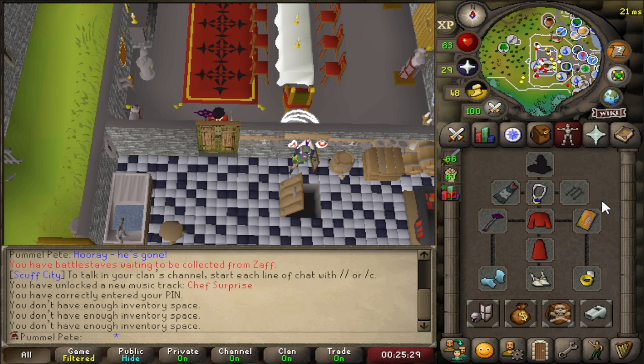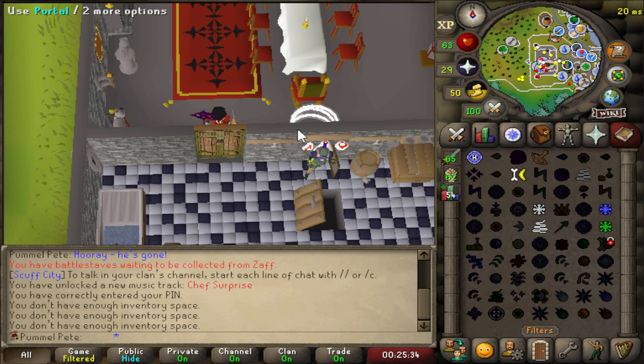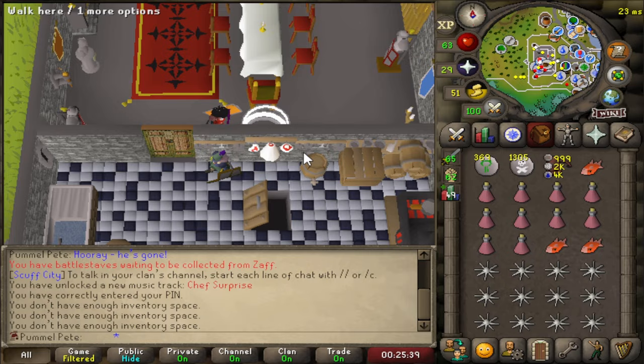This is our inventory and gear setup for the next boss. We're basically just going to run around and freeze him with Snare, then hit him with Water Blast. We're going to make sure we have the Ice Gloves on. This one should be a little bit easier than the last one. That should be it - I was one and done on that one, not too bad.